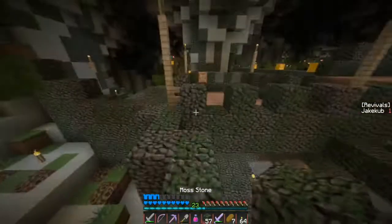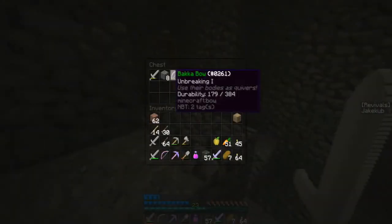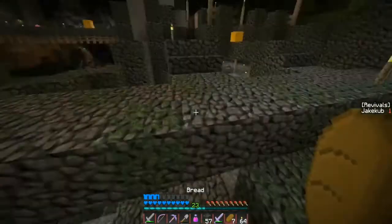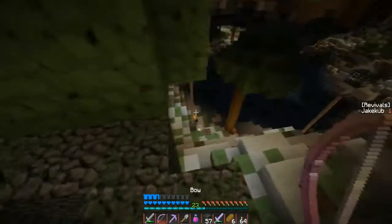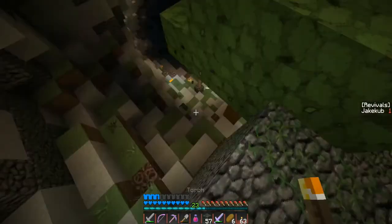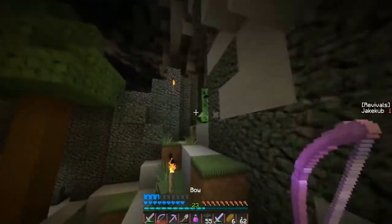Let's climb up here. R.I.P. Rubisk's brain. I did go through and loot most of these chests — I have plenty of stone swords on me right now, don't need those. There are quite a few spawners around here. I'm gonna just build down here — oh gosh, there's a creeper in this corner here.